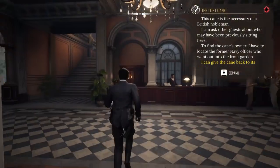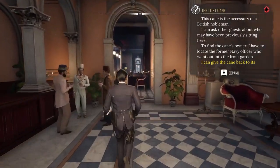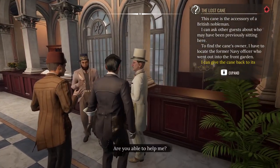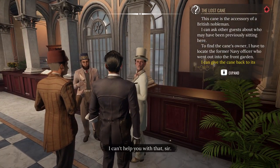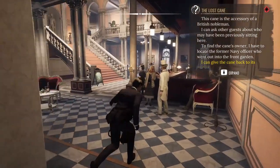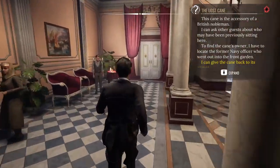I can give the cane back to its owner, so we need to go into the séance. The séance was right next to the staircase. We can talk to people, but why would you do that? Are you able to help me? I can't help you with that, sir. Right, to the séance! You can tell because of the crystal ball.